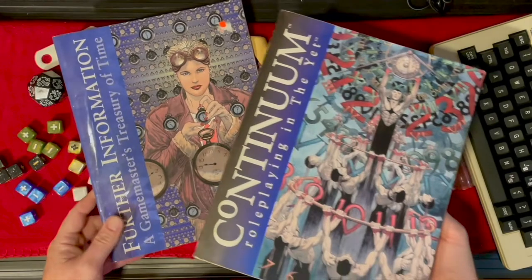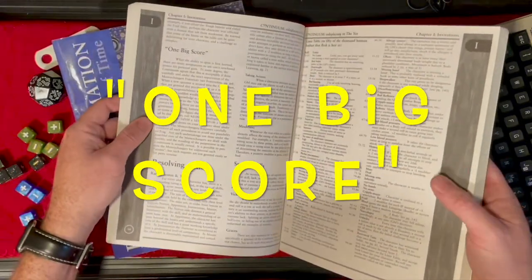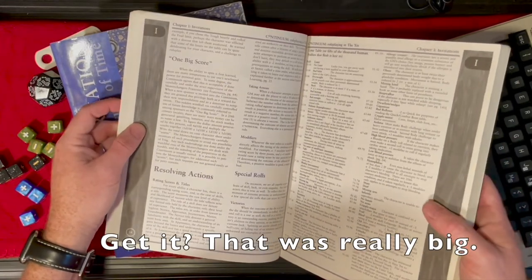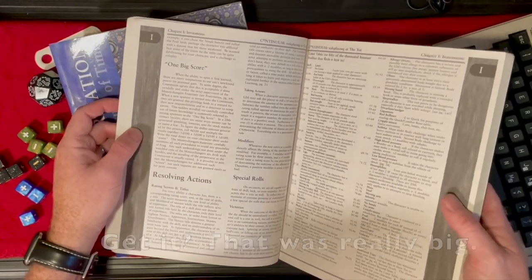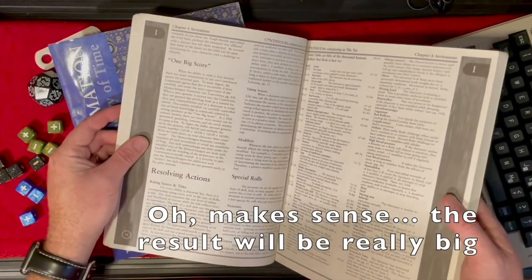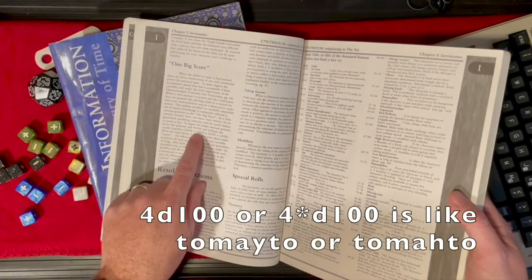In the Continuum mechanic, they have the notion of the One Big Score — a multiplication effect where you roll 4d100 and multiply the results together rather than add them. You can simply do a 4d100 in the standard expression screen, or enter it as four times d100, and it'll help you out.